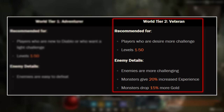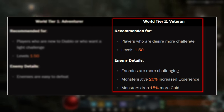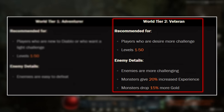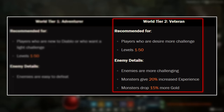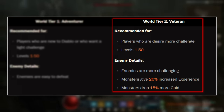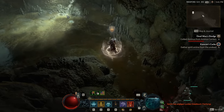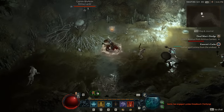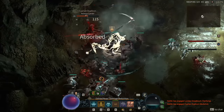World Tier 2, which is Veteran, is for people who want a bigger challenge. Veteran gives you a 20% increase to experience gain from monsters, and monsters drop 15% more gold, but all the monsters in the world are going to be quite a bit more difficult. These are both starting difficulties, so neither is going to be super difficult — these are the difficulties available from levels 1 to 50.